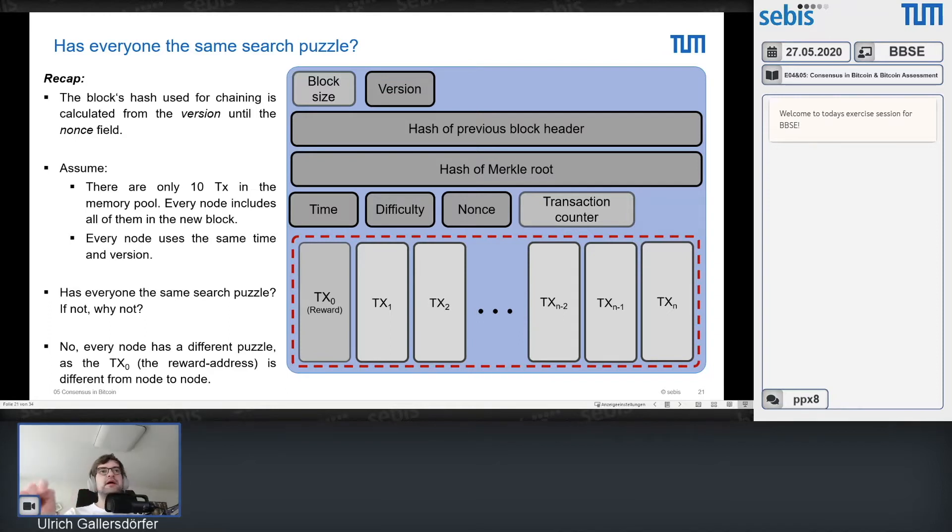The hash of the previous block header signals to other miners: 'I am building on this block.' If you decide to build on a specific block, you need to reference the previous block header. Usually there is only one block that makes sense — you should link to the highest block in existence. Otherwise you likely lose money because your block won't wind up in the longest chain. Changing that does not really make sense — it doesn't have any value here.